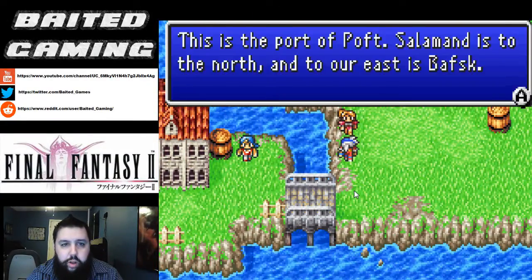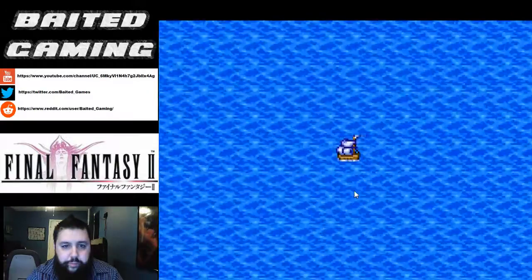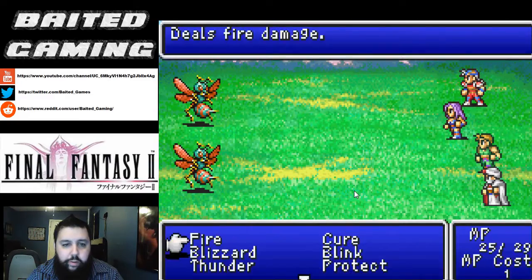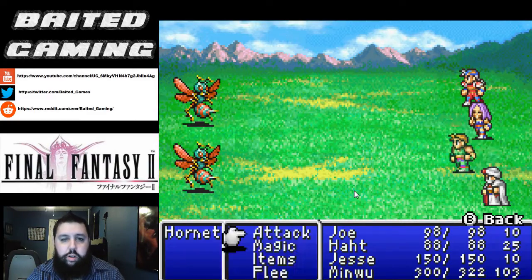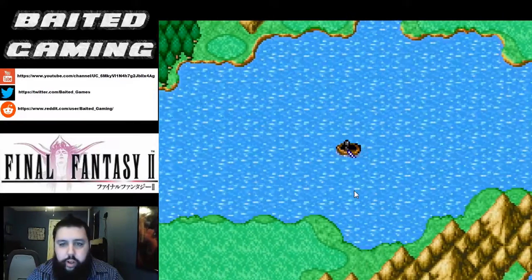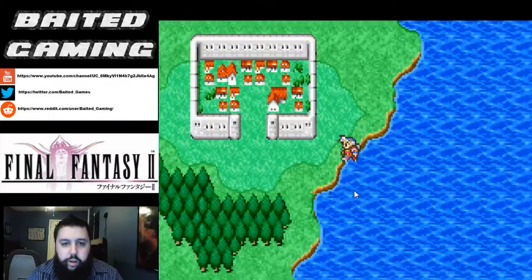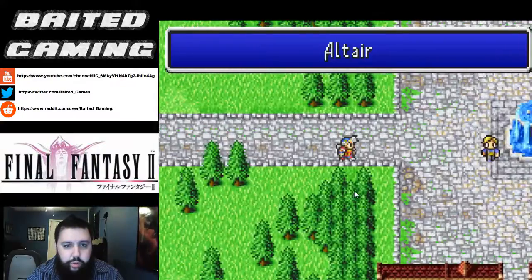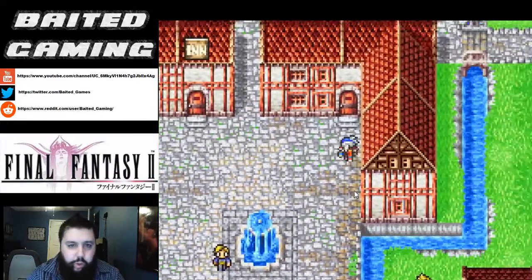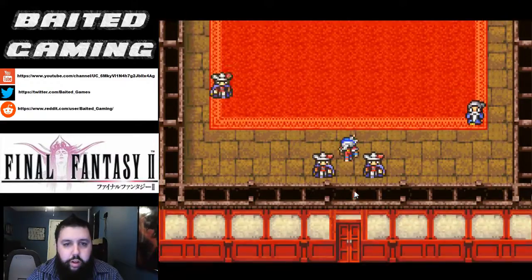In order to speed this up we're going to take the boat and head back to Pallume. Now that we're in Pallume, we're going to head west across the lake and south back to Altair. Normally we would have done the asking Cid about the airship before coming here, but I goofed and went completely past Poft on my way in from Salamand.